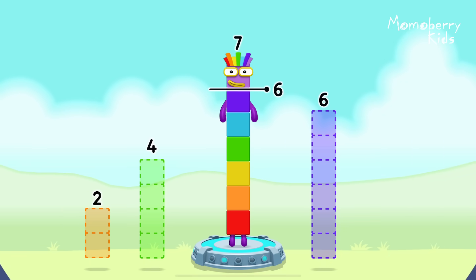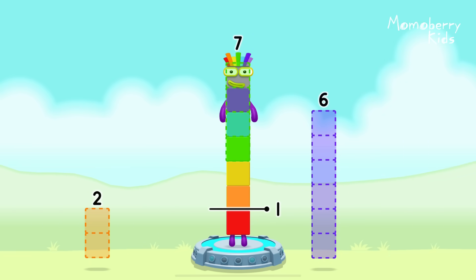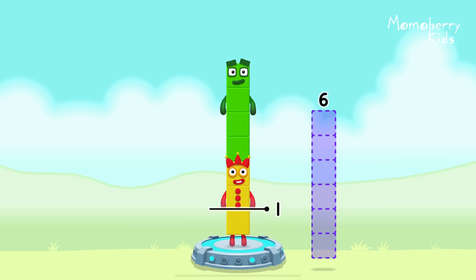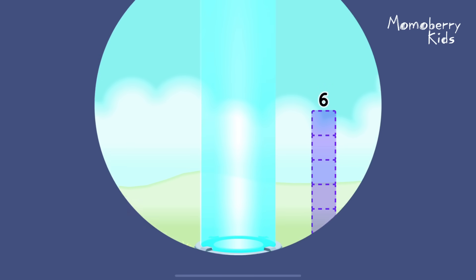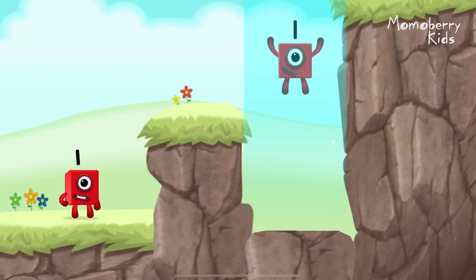Take number blocks away from 7 to leave 1. That's right! 7 minus 4 minus 2 equals 1! 1! Great!